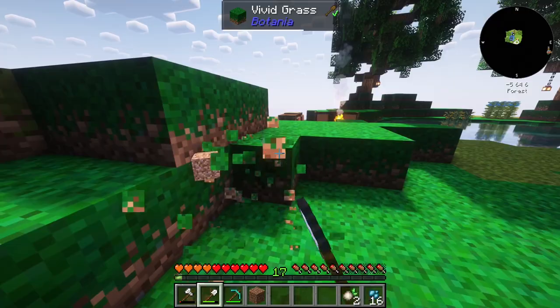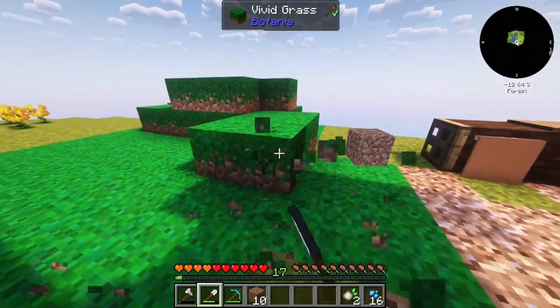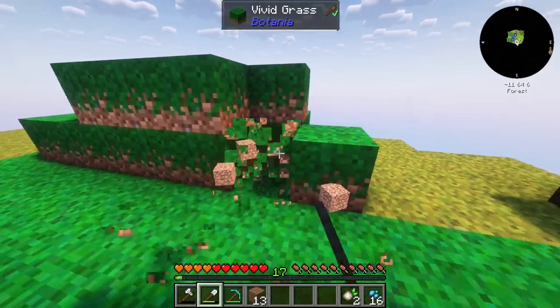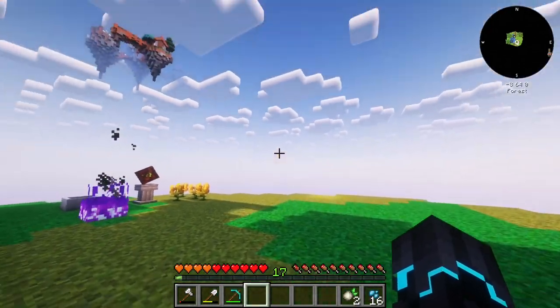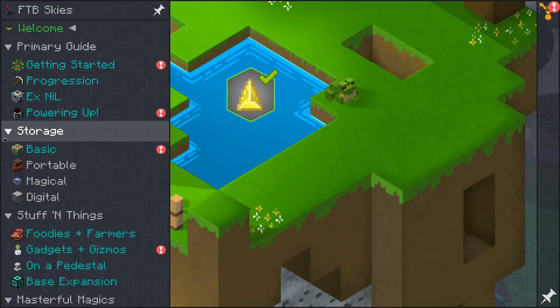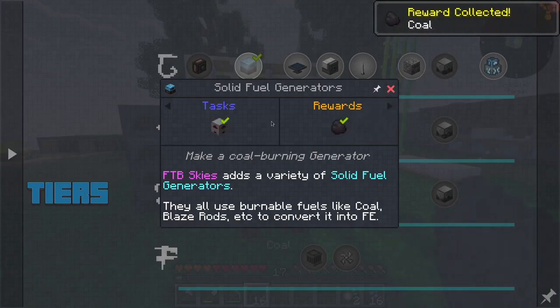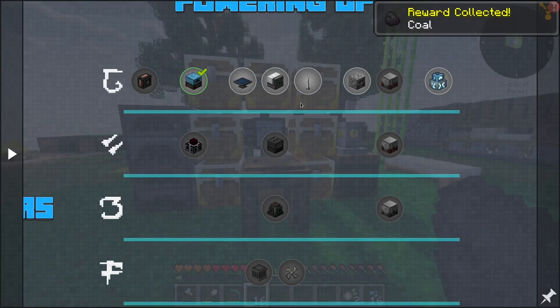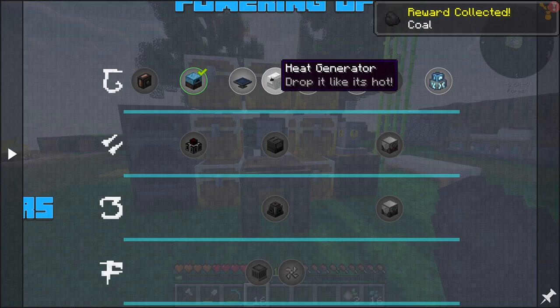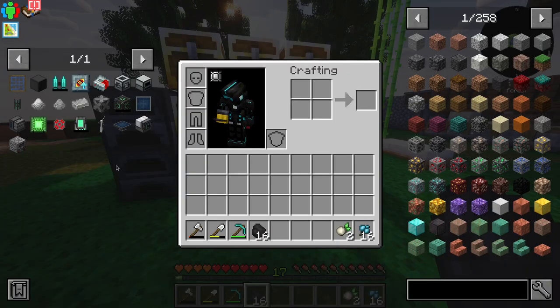I think I'm going to be clearing this dirt out so that we can have a little bit of a power plant area right here in this corner. I think this place is suitable. So now, if we go ahead and take a look in the quest line into powering up, we have already made this generator right here. But as you can see, we have some other options: wind generators, heat generators, and solar generators from Mekanism, which I definitely want to take a look at.